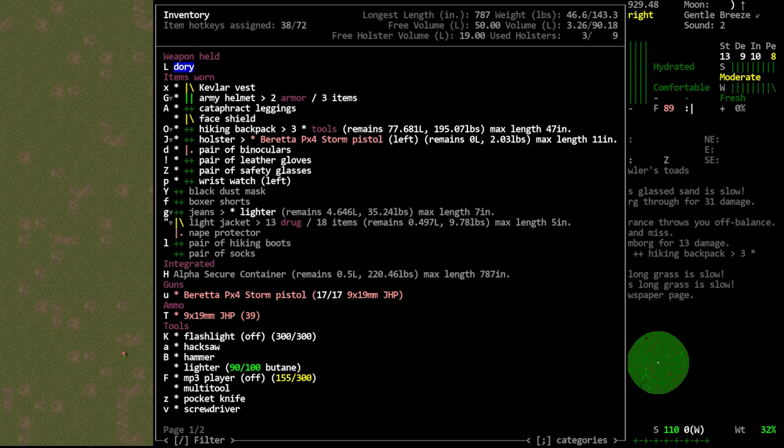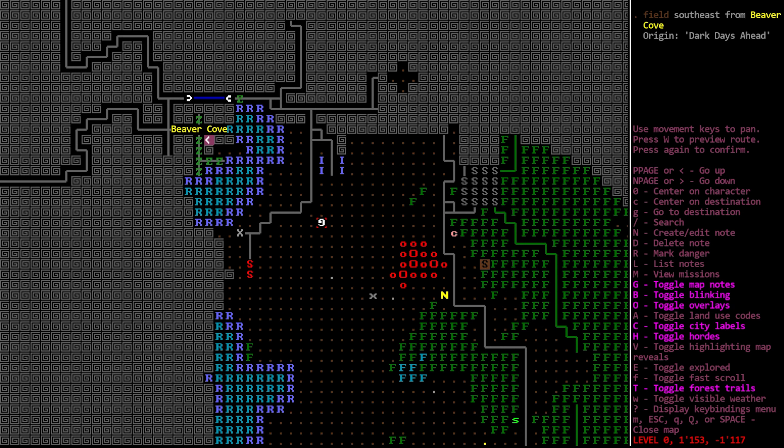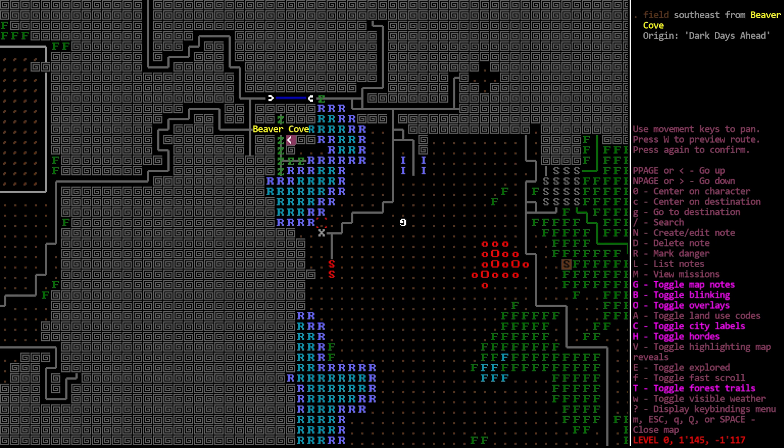So a tied-down freezer - what is this? A disconnected freezer secured to the roof for transportation. Not functional, but easier than carrying it with your hands. Okay, so we could basically throw a freezer on the roof of our vehicle for easier transport. You can disassemble freezers if we were to find a location in the game that had a freezer in it - we could just disconnect that and take it as an appliance. But again, we don't have any way of storing the dory. So unless the actual freezer would let us put a dory inside of it, we're probably not going to be able to do that. It's possible a fridge could store an item of this length, but I sort of doubt it. Probably we should be coming down with the baseball bat every time - I don't know why I brought the dory in hindsight.